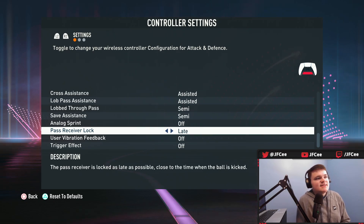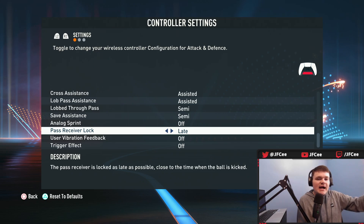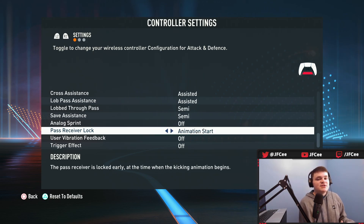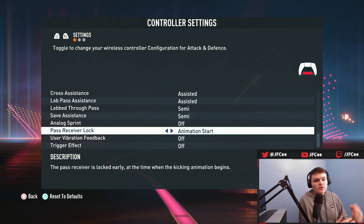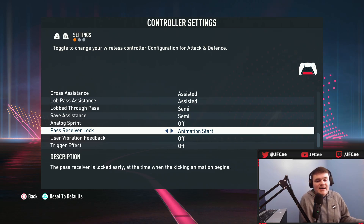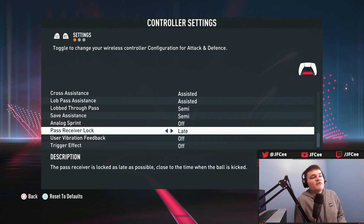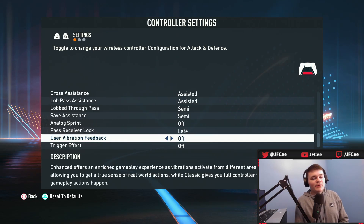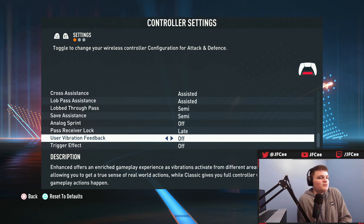Pass receiver lock has three options: late, animation start, and power up. You want to keep this on late. The difference is: with late, you don't get locked to the player you're passing to until the ball has already left the passer's foot. With animation start, it locks you to that player right when the passing animation starts. So if you want to change your mind mid-pass — say the opponent reads it and you want to pass back to the goalkeeper instead — with late you can do that. With power up or animation start, you're stuck.